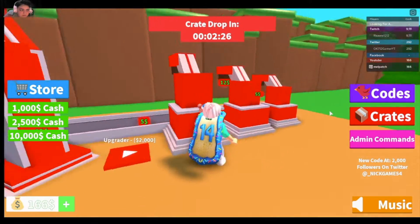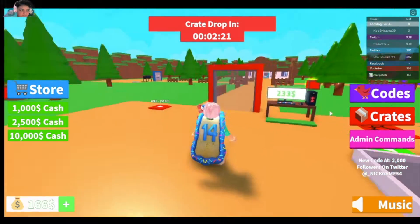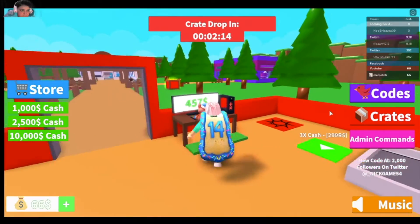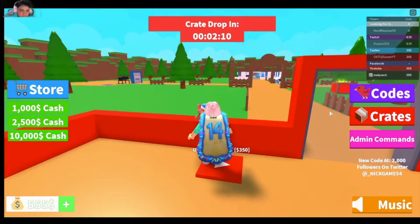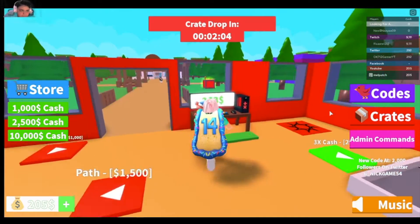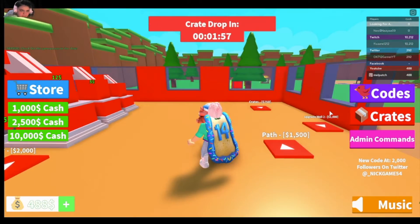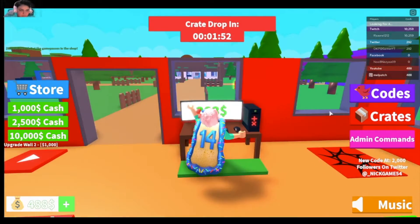There we go, I have $466. Next shopper is $2,000, so what I'm going to do is upgrade all the walls and everything. The next thing I'm going to buy is the upgrade, once I get to $2,000.